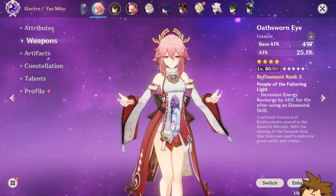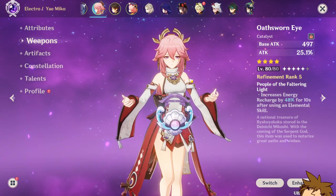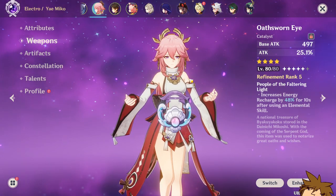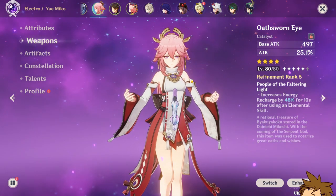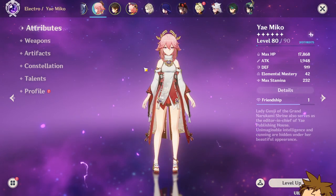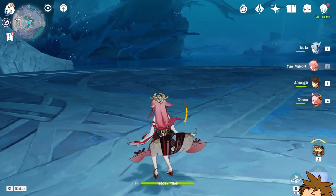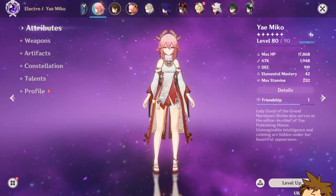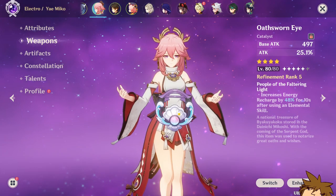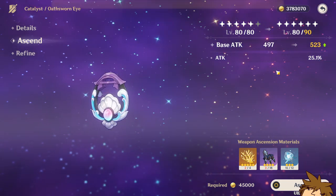It gives you 48% increase in energy recharge — it's massive. If you're struggling with energy recharge on your Yaimiko or struggling with having a battery, this could be a really good weapon, especially at R5. I don't think I would use this at anything below R5. Constellation C1 could actually help with elemental energy, but if you don't have that, this could be a good weapon. There are a lot of things to consider when finding the best weapon for your Yaimiko — attack power, crit rate, crit damage. I was just lacking in energy recharge, which is why this weapon is proving useful. Do remember, you have to get this before the event ends — you have 40 days. Please don't avoid doing this because it'll be twice as expensive.